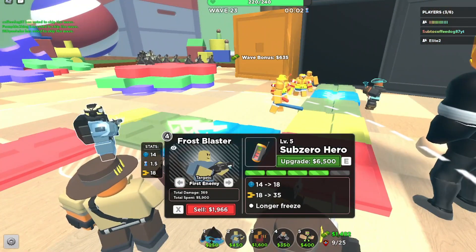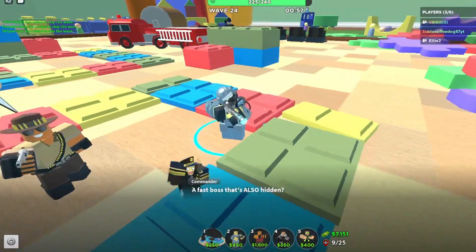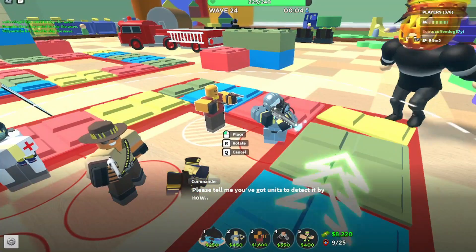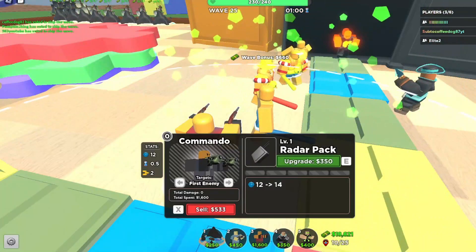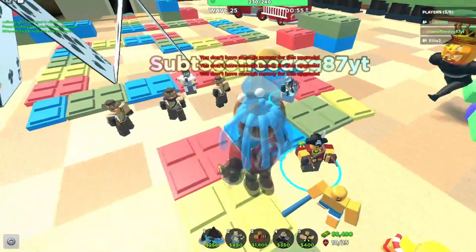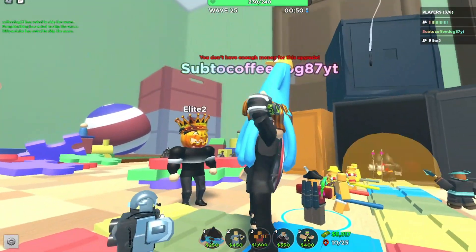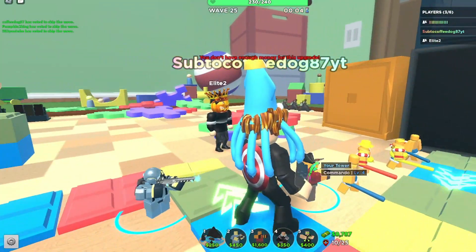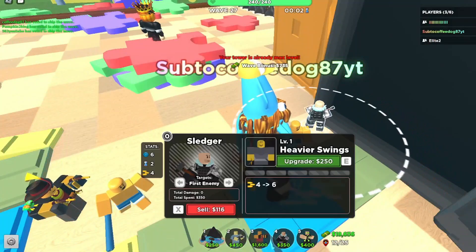I maxed out my Frost Blaster and went to place my Commando — the Pirate Commando skin, because I think it looks sick. I placed my Commando down in a pretty bad spot if I'm being honest, because it really couldn't hit anything, but it was still fine. I leveled him up instantly to level 4, where he got a sick hat, a parrot, and some cannon launchers — the Quad Cannon — which is very powerful. He started doing very good damage and helping us out a ton.